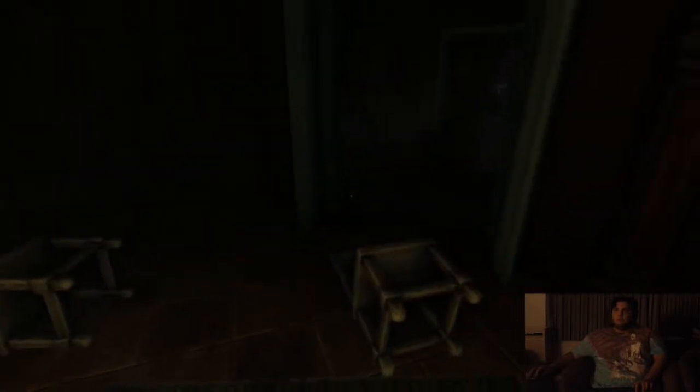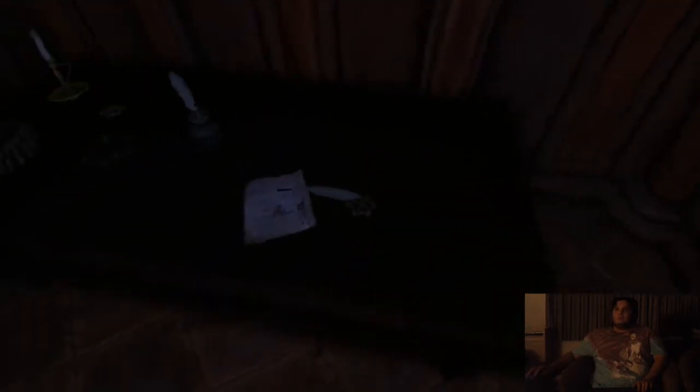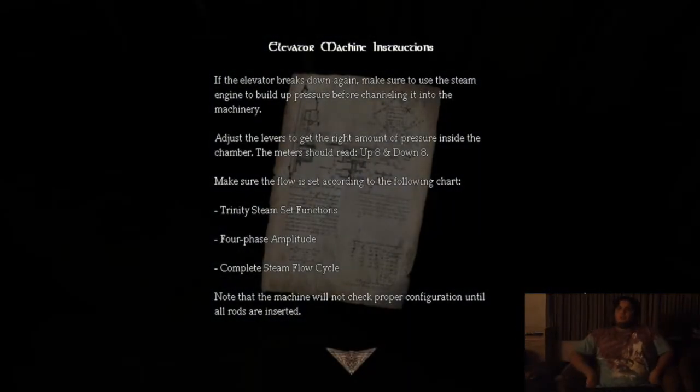I ran out of oil because I was being an idiot. It's a machine part - that's for fixing the elevator, I think. Elevator machine instructions: 'If the elevator breaks down again, make sure to use the steam engine to build a pressure port channeling into the machinery. Adjust the levers to get the right amount of pressure inside the chamber. The meter should read up 8, down 8. Make sure the flow is set according to the following chart. Trinity steam set functions, 4 phase amplitude, complete steam flow cycle. Note that the machine will not check proper configuration until all rods are inserted.' At least that helps me understand a little bit of what I have to do to get the elevator up and running.